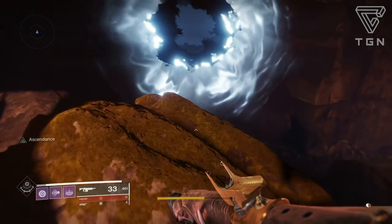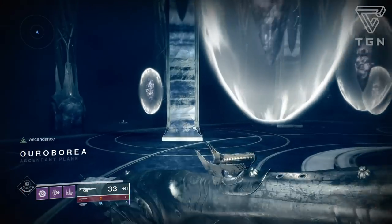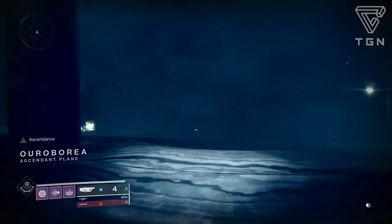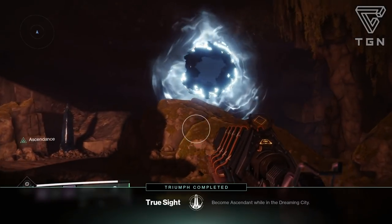Welcome back to another Destiny 2 Forsaken video. In this video I'll be going over the Ascendant challenge for the week, what the Ascendant buff is and what it can do. Before you even start the challenge you must collect a Tincture of Queen's Foil, which allows you to become Ascendant and begin the challenge.